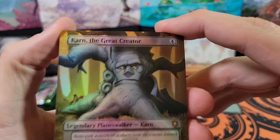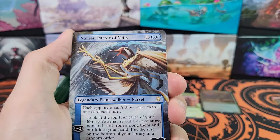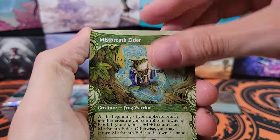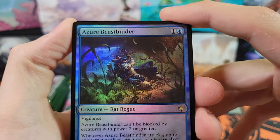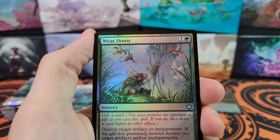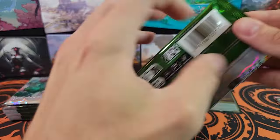Karn, the Great Creator. That's not Karn, but okay. Interesting — Karn is now a tree. It's also for Commander. That's interesting. Narset, Parter of Veils — also Commander. We've got Mistbreath Elder. Thickest in the Thicket — that's our third Commander card for that pack. Azure Beast Binder. Cat Rogue — how is it a Beast Binder? You'd think a Binder would be some kind of sorcerer. But whatever. Here's the Commons and Uncommons. Some good artworks, of course. Just because they're of a lower rarity does not mean they don't look cool.